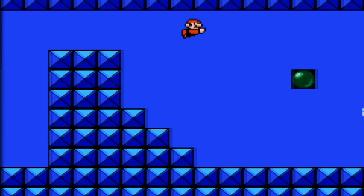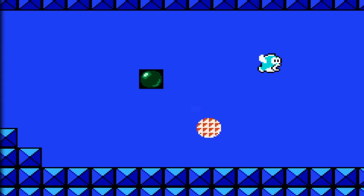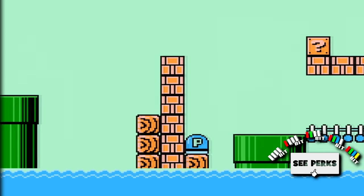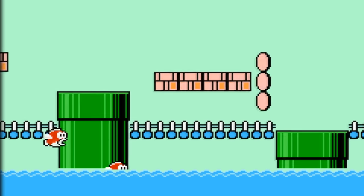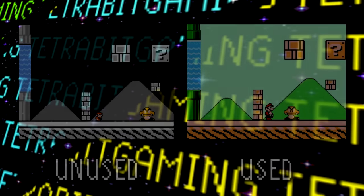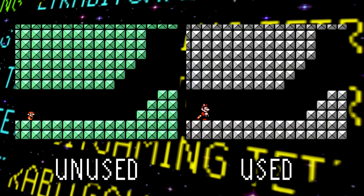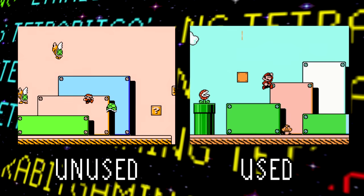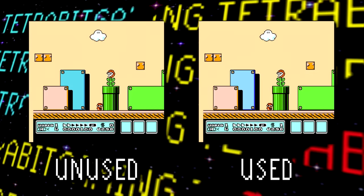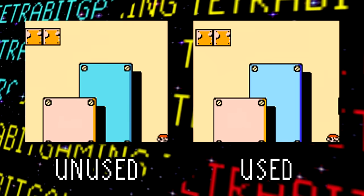Moving on from the unused sprites, next up we have some unused color palettes that go unused in certain stages — basically just different colors that stages could have appeared in but never do. From best to worst: we have the giant stages from World 4 with an unused grayscale palette, which looks really cool; a sea foam green palette for the fortress stages; a version of the planes levels with a pinkish background; and lastly, an unused color palette that basically just slightly changes the blue. Yeah, really cool.